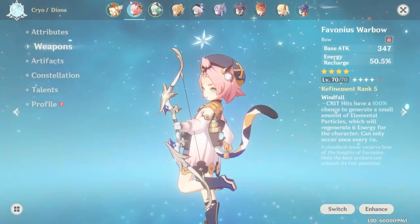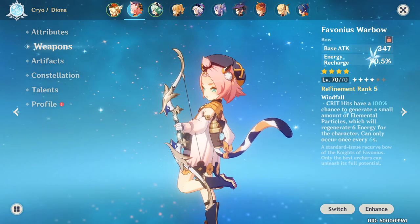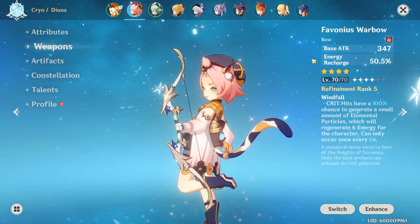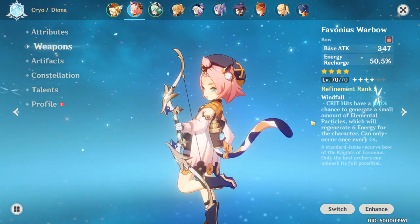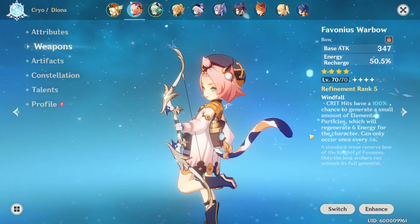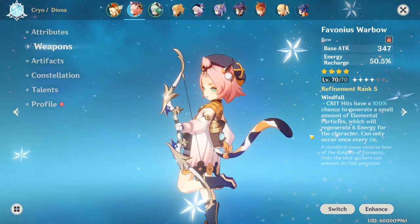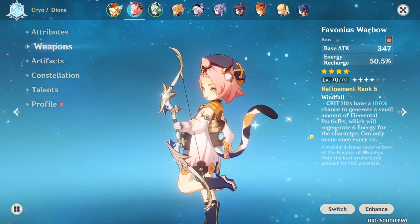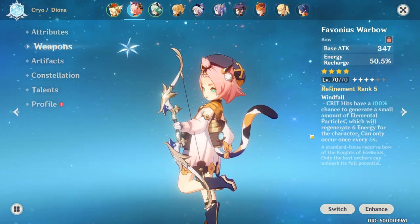For weapons, I'm using the Favonius Bow in this video. It's level 70, which provides 50% energy recharge. In addition, because her elemental skill hits 5 times on each press and hold use, there is a good chance at activating Favonius' passive and gaining extra elemental energy from a critical hit. This is the weapon I recommend for all Diona players.